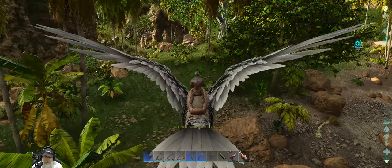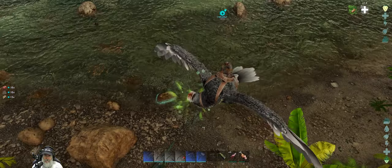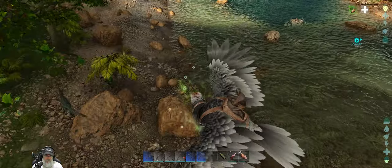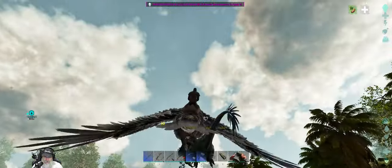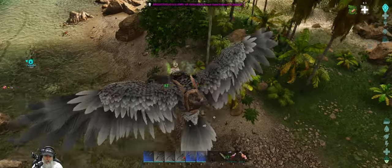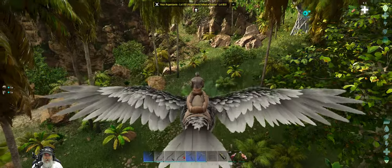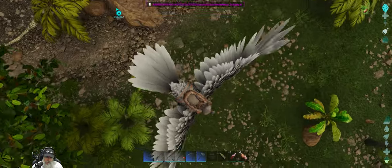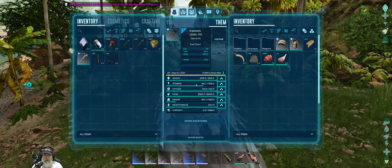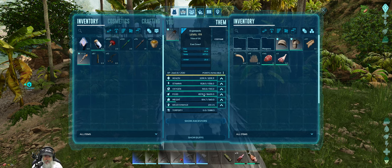We're definitely going to need to put some points in melee on this bird. You're a level 80 Raptor? It's better but still. I saw a level 145 Raptor over here. I don't know if it's still here or not — it was a little further up, not quite down at the river. We'll go with 15,000 stamina for now and get some melee going.